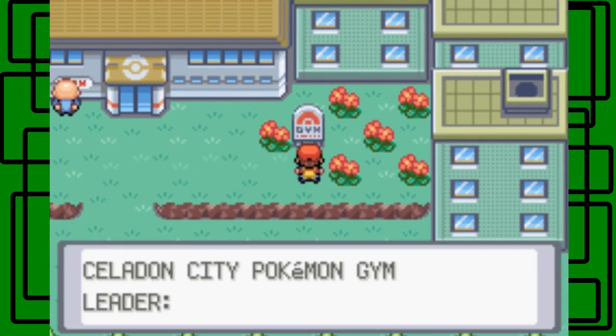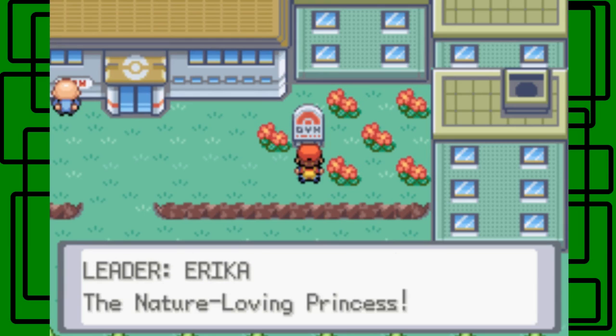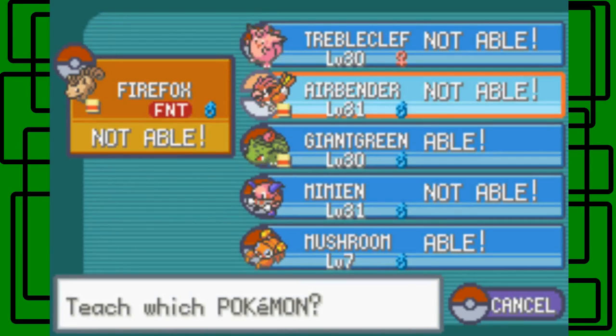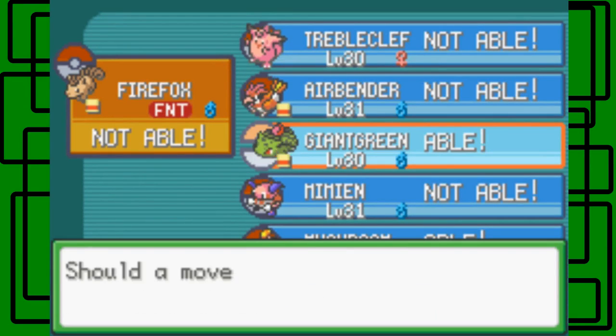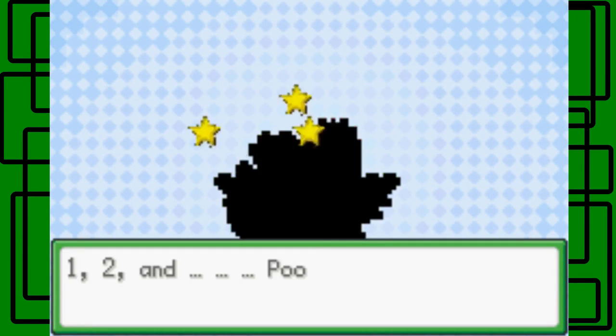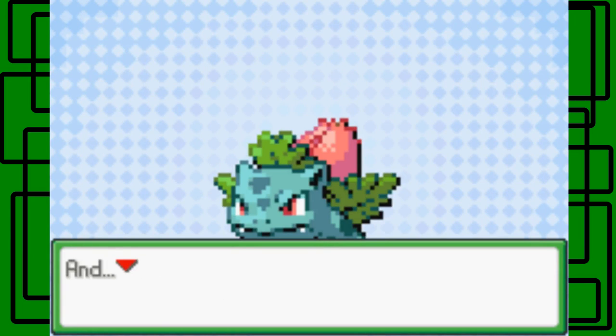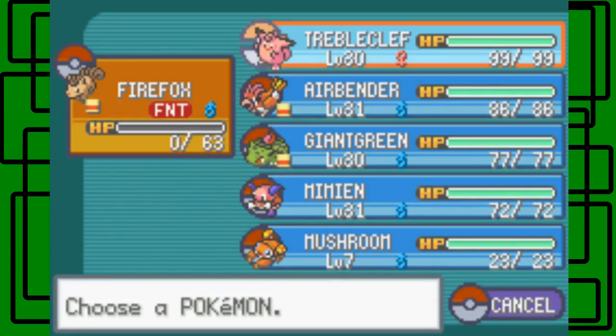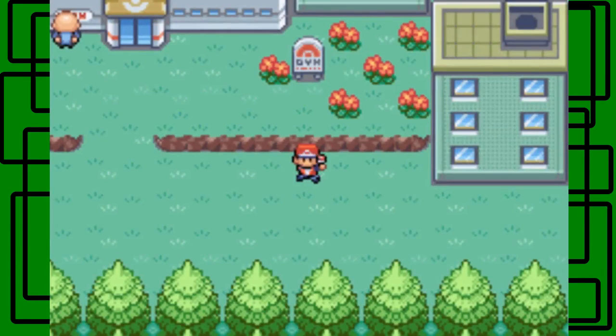Let's read the outside sign: Celadon City Pokemon Gym leader Erika — the nature-loving princess. Now let's go to the TM case and teach Giga Drain to Giant Green. We need to delete a move to make room — let's get rid of Sleep Powder. Giant Green forgot Sleep Powder and learned Giga Drain!